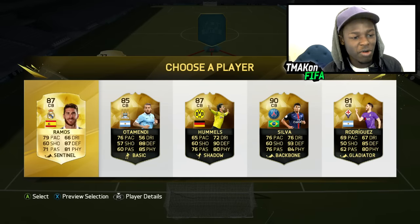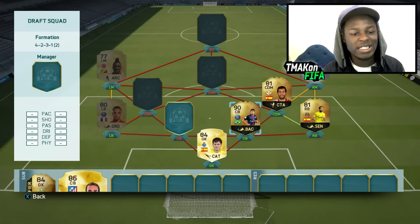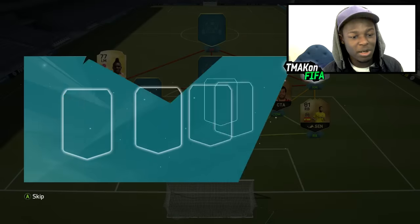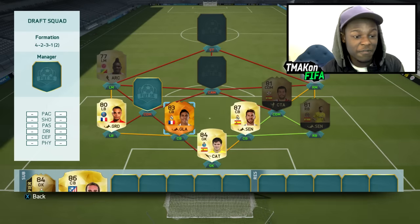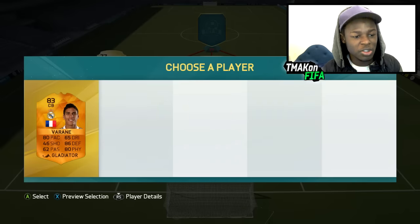We have a Ramos in there and a Thiago Silva. If I put Thiago Silva he would actually link up with Ruffier, but we're looking for chemistry. So I'm going to get Ramos as centre back. And we managed to pull off an orange Varane - he fits perfectly into the team. French, that's what I'm talking about. So Varane joins the team.